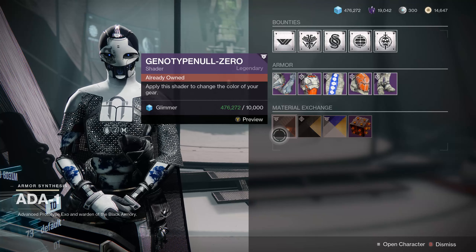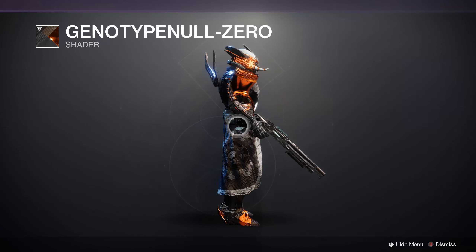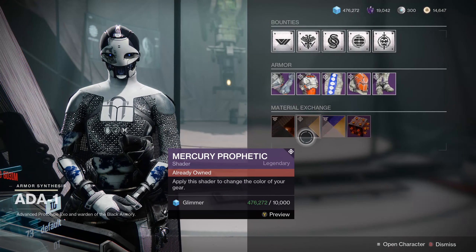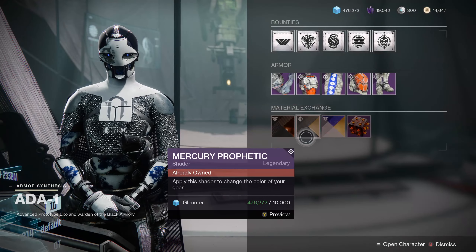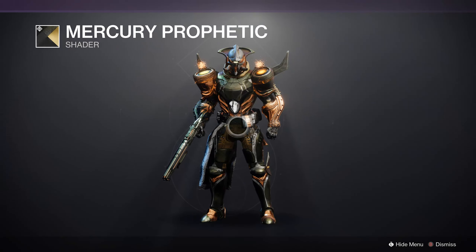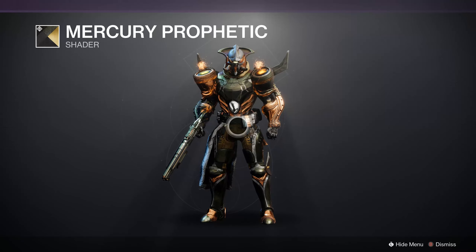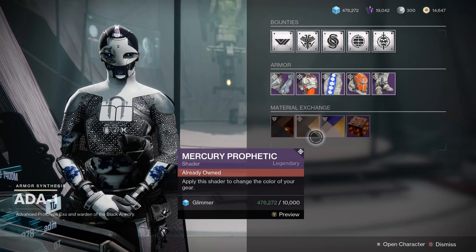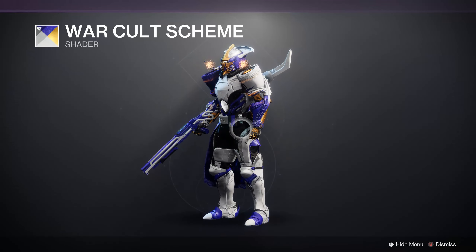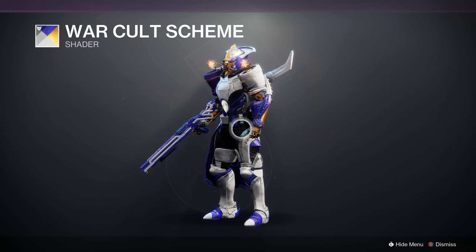Visiting Ada-1 for her shaders: Genotitan Ulzera, a community favorite — a darker carbon fiber shiny metallic orange look, back from Escalation Protocol on Mars. Mercury Prophetic, back from the Season of Osiris, with a Vex-style burnt brown and copper aesthetic. And the War Cult scheme, which would have been one of the cooler shaders if it didn't have that awkward mustard yellow in random parts — but a faction shader nonetheless.